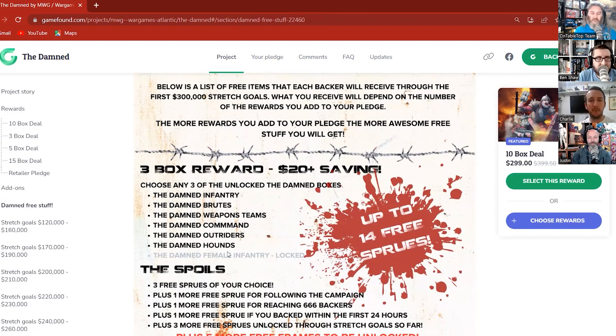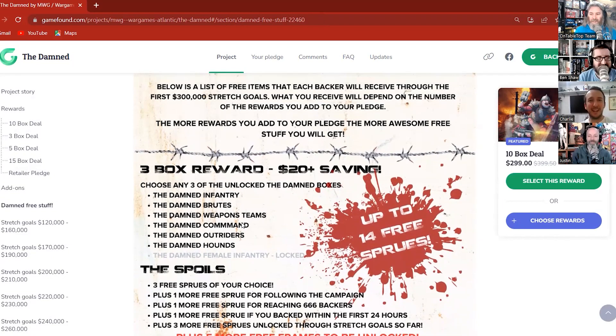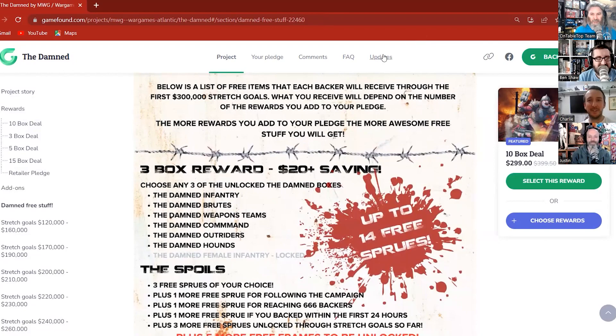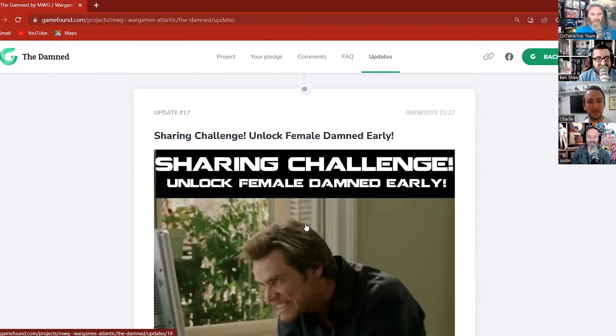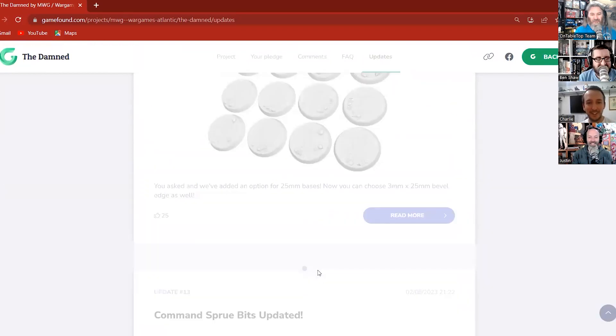Very soon there'll also be female infantry. We did a little promotion of shares and retweets and the boss is probably going to release them early, so by the time people are watching this there's a good chance the female infantry will have been unlocked. Have we teased them? We have indeed — I'll jump to the updates. One of the early updates as we were waiting to go live — we've got some females in the hands and handlers box.